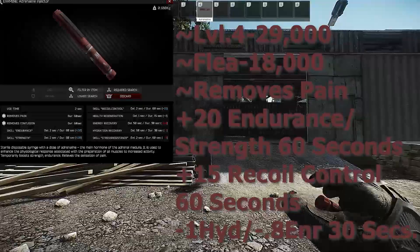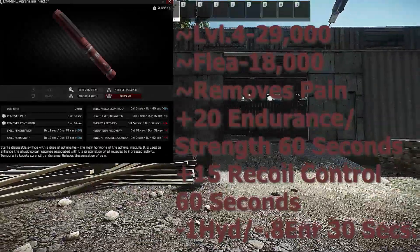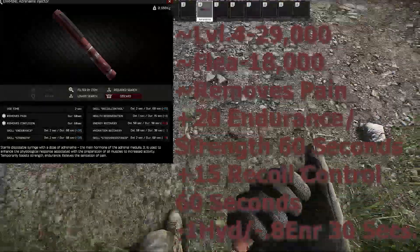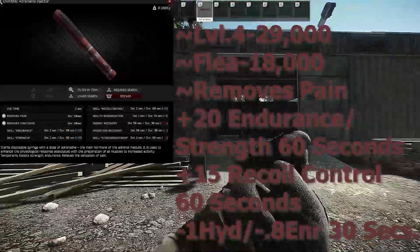Adrenaline is unlocked after a quest at level 4 Therapist for 29,000, or 18,000 on the flea market. It has a use time of 2 seconds, removes pain for a minute, gives plus 20 endurance and strength for a minute, plus 15 recoil control for a minute, and minus 1 hydration and 0.8 energy for 30 seconds.